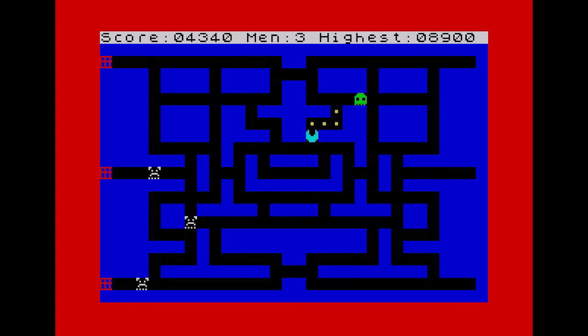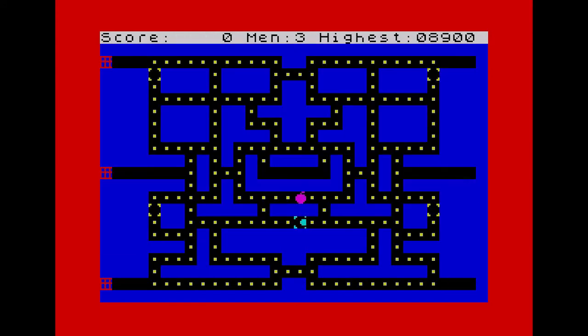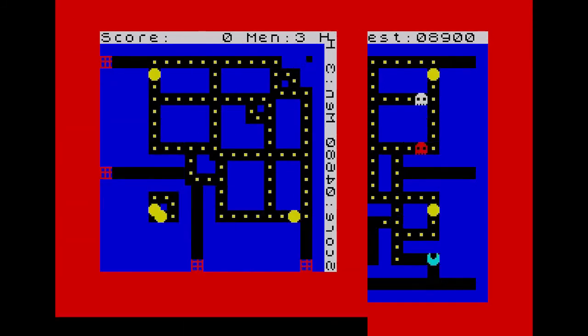If you complete a level, the maze does not change either, so things soon begin to get repetitive. The skill levels just increase the speed, so on level 3, things move around at an impossible rate.